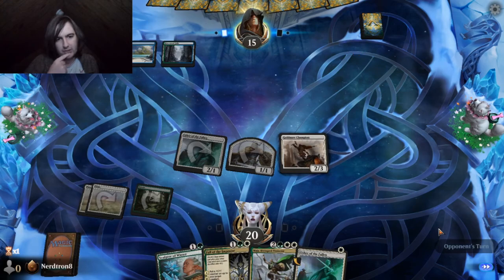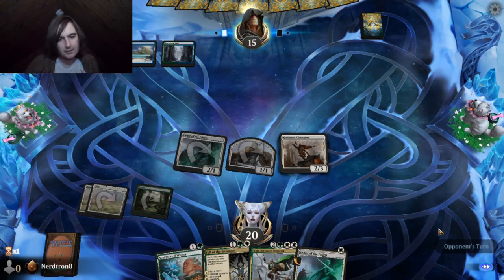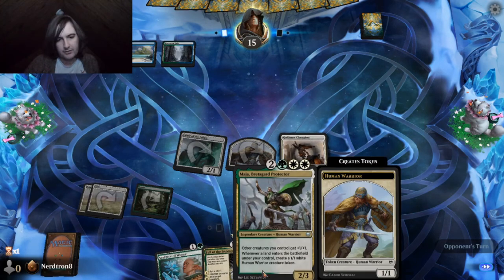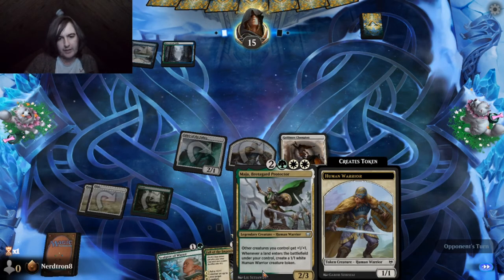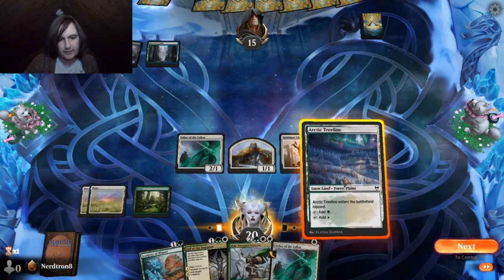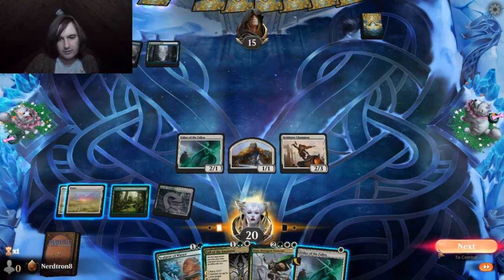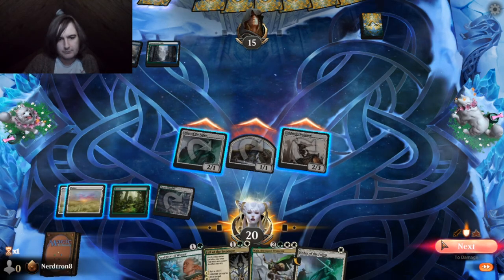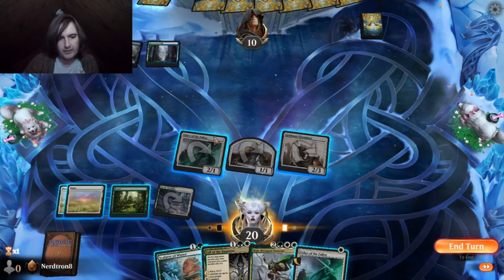Then we can draw land. We can still make the Warrior token. We definitely want to just draw land, land here, because being able to play this Maha will end the game. Oh, they just foretold a card? Well, that's not the land we wanted to see. I'm a little worried.